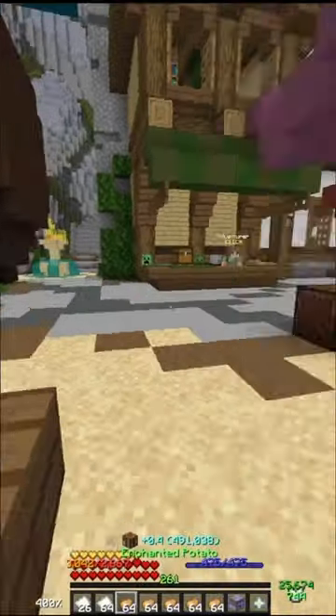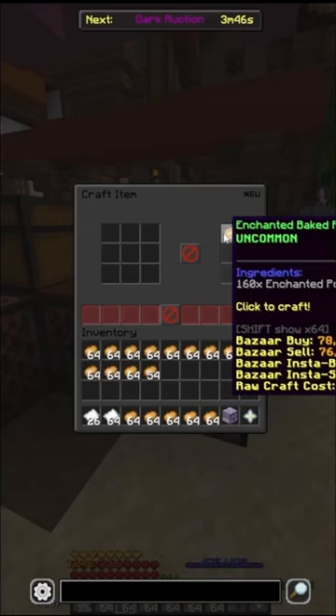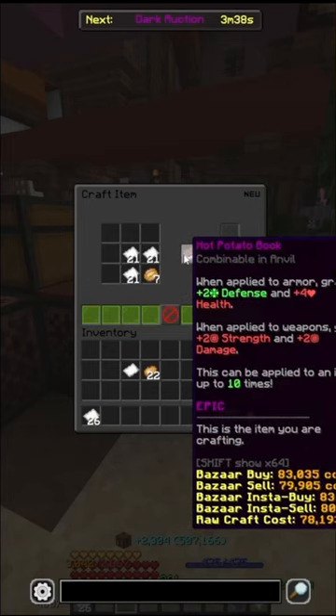As my enchanted potatoes fill inside of the bazaar, I can take them out and start turning them into enchanted baked potatoes, and then I can craft together my enchanted baked potatoes with my paper to make 30 hot potato books.